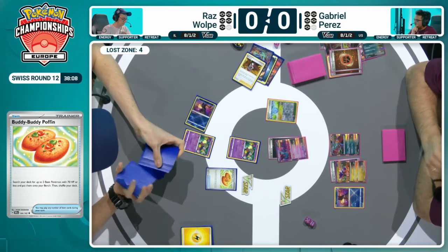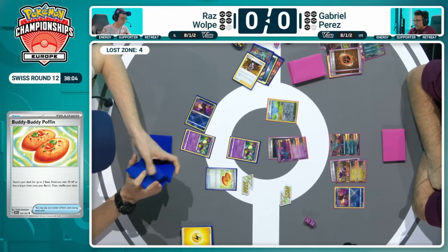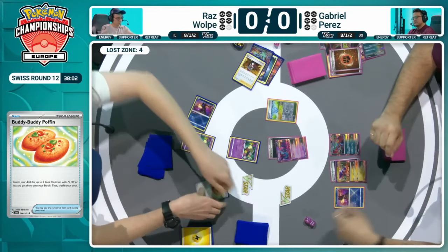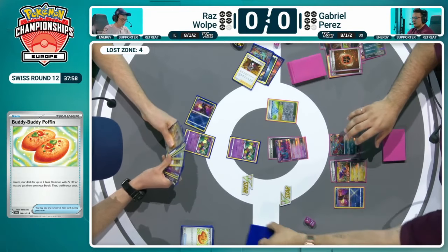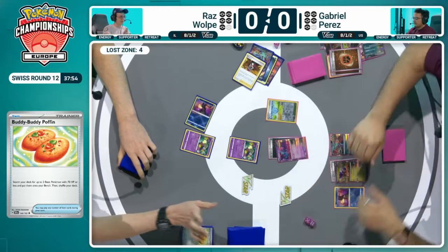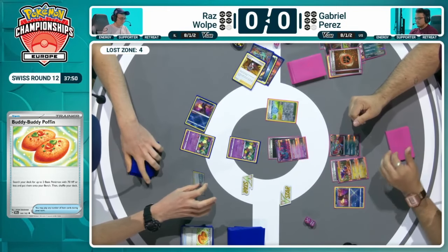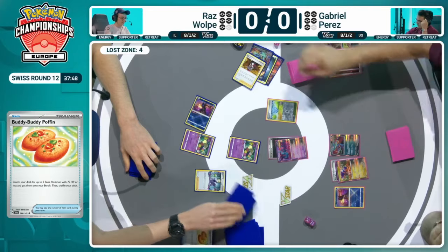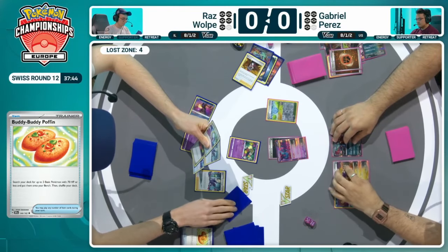You're going to have to do some clever work spreading damage out and finishing them off maybe with the Sableye, but it takes a lot of resources to do that. Especially when Raz is currently just at 4 in the Lost Zone. With the knockout of the Cramorant, even if it was still around, he wouldn't be able to use that fantastic Spit Innocently attack with Lost Provisions with Flutter Mane in the active spot. It's why we saw Vinny play four copies of it.